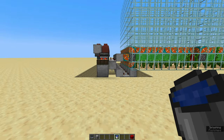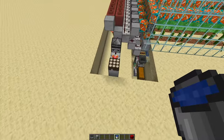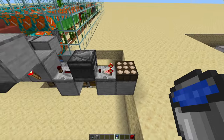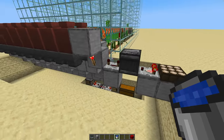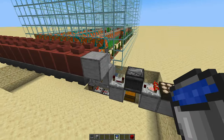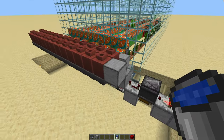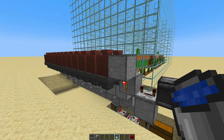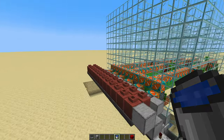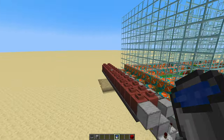To control the harvest I just use a daylight sensor. The daylight sensor is read by a comparator and again into an observer, into a repeater on 4-tick delay, which goes into a block with a torch. There's a block right there and that block locks this hopper. That's the item that goes around in the hopper chain — it happens to be a pointed dripstone.